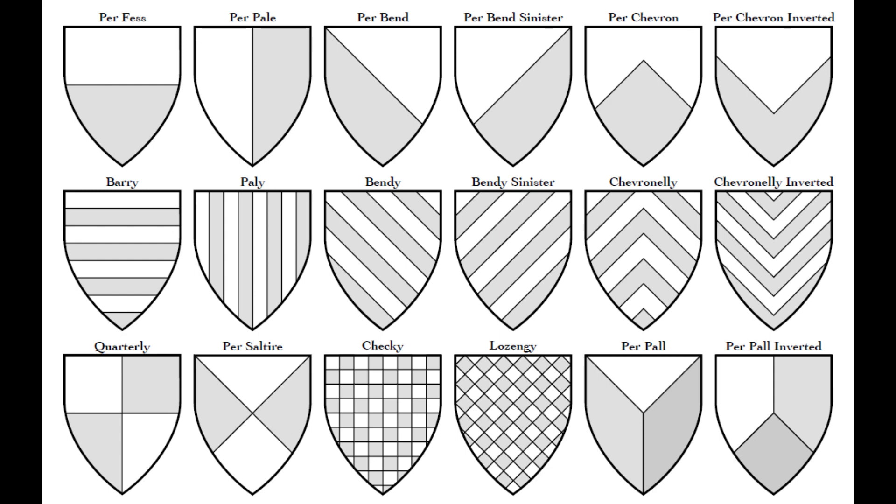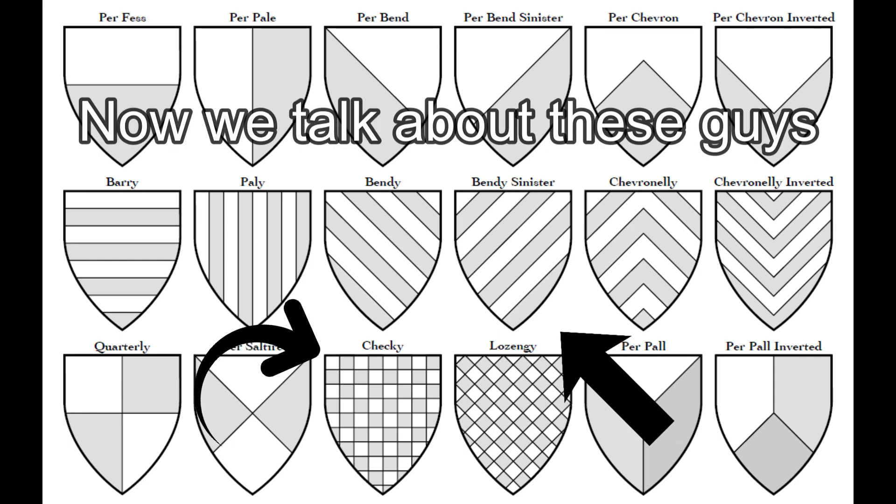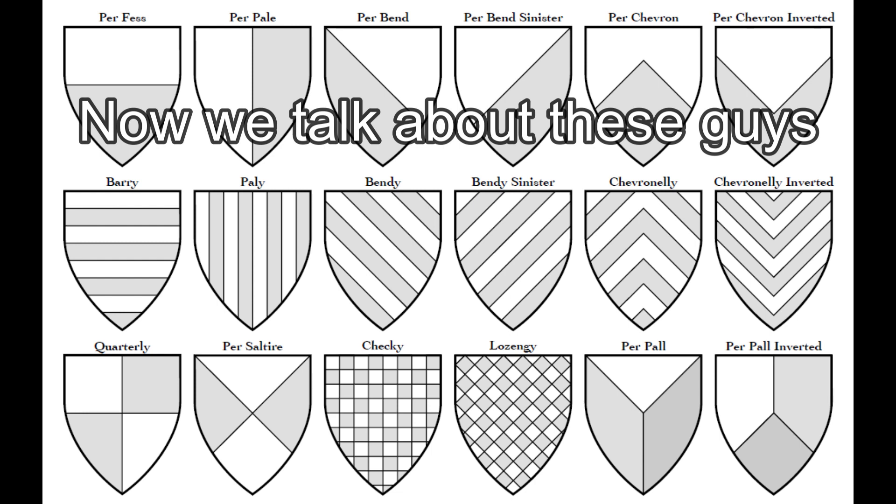Some of these, like per bend, can be done in one of two ways: the normal way or sinister, where the top starts in the sinister of the shield instead. Other divisions of the field, such as per chevron, can be done inverted — so you do it upside down. Instead of partitions, another way to break up the shield is to use a treatment of the field. A treatment is made up of a regular pattern and it uses two tinctures — one metal and one color. This treatment is considered a tincture all on its own, again because of the rule of tincture.